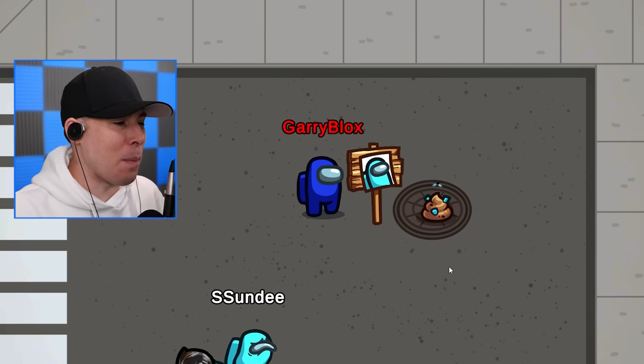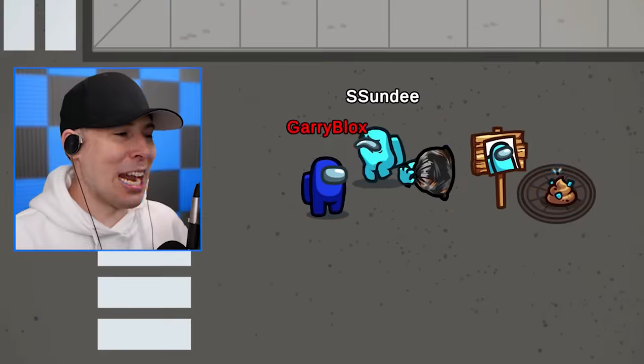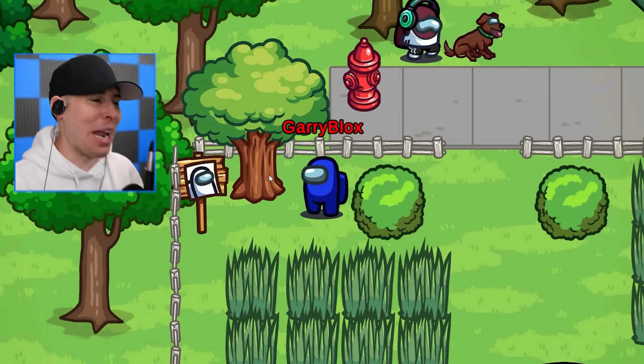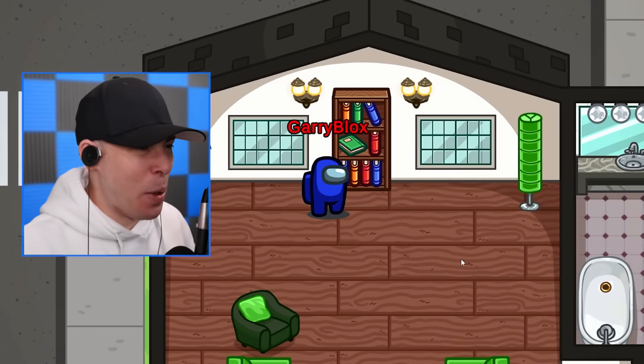Sundy already put his game room inside the sewer because he's made of poop. I could also make my secret base this tree, but Nico's taken the treehouse, so it only leaves me the one option - the secret bookshelf.